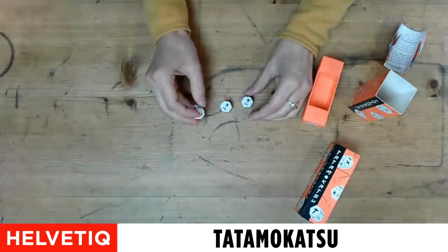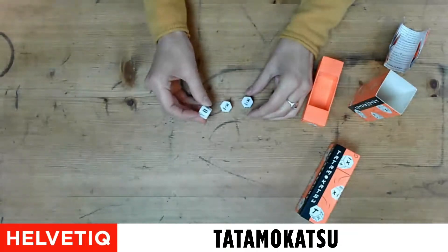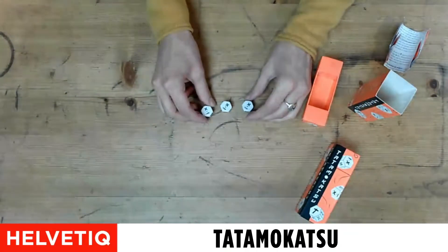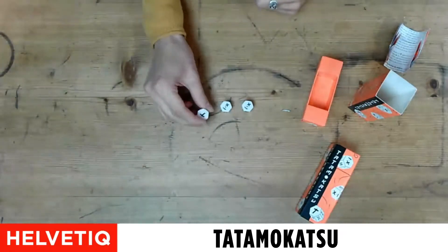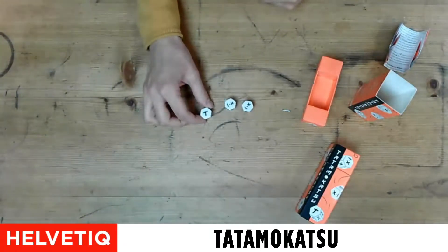Let me show you what you have in this little box. When you open it, you have three dice and rules of course. The three dice have eight faces with numbers from 1 to 6, and you also have special ones. This one can be 1 or 10, and this one is a T for Tatamokatsu.